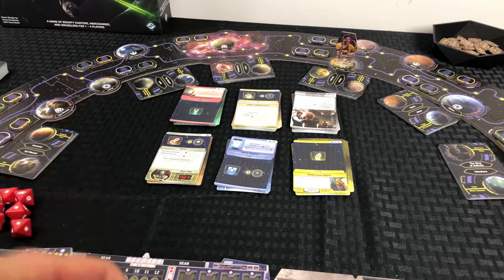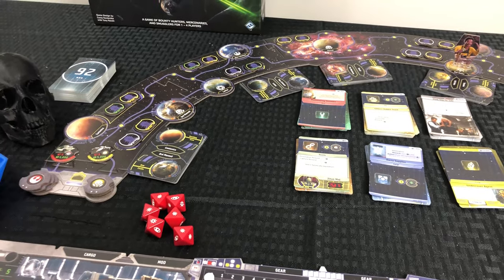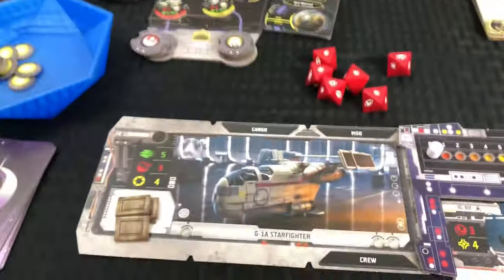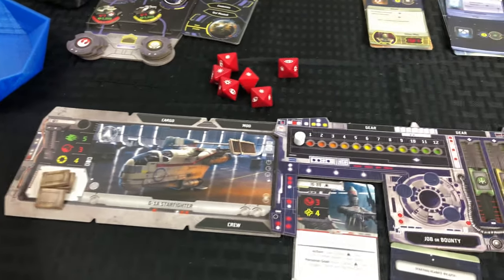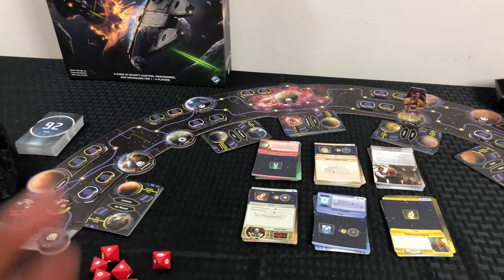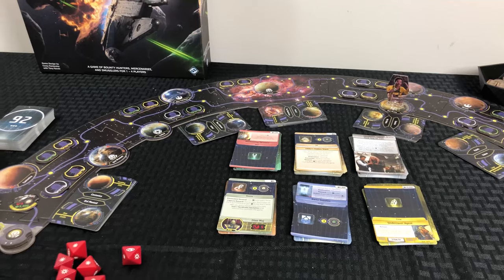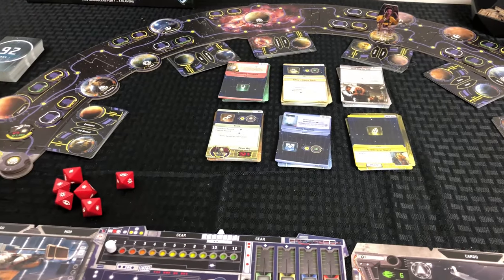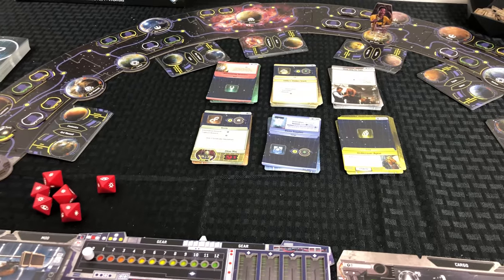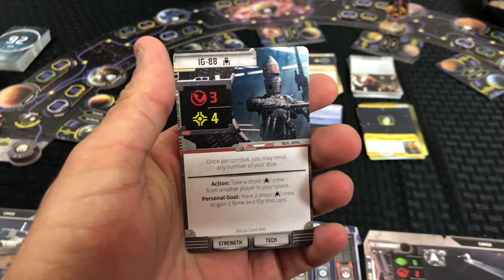Since FFG has been holding on to the Star Wars IP for a while, I recognize all the symbols - focus, hit, crit on your ships. I knew that's going to be movement, attack, and hull - similar symbols to the other stuff they use. You're trying to get your fame up as much as you can, and you'll pick from a handful of bounty hunters. The usual ones you'd think of: Han Solo, Boba Fett, Lando Calrissian, IG-88, Bossk - all the big names are in this game.